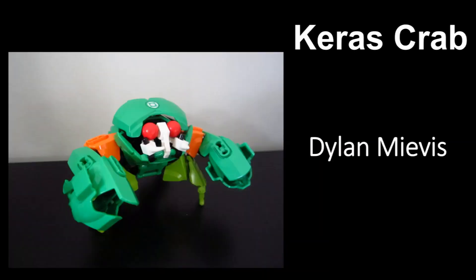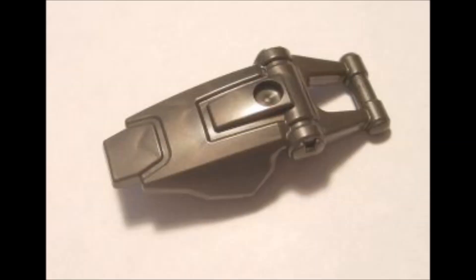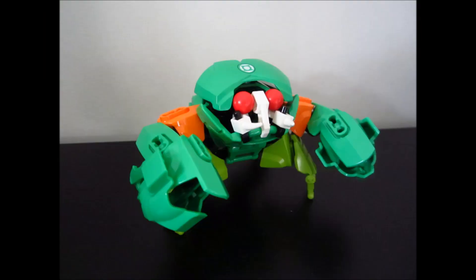The next MOC we have today is Keras Crab by Dylan Meaves. A lot of cool part usages here. He's combined the Liwa mask with the Hero Factory shell of the same colour to create a really cool and effective little crab pincer, and it looks awesome. And then you've got — I have no idea what you'd call that piece — but he's used it for the little foot of the crab, which gets the job done and looks great. There's a lot of really cool usages of Hero Factory here. Plus it's a really quick and simple build — wouldn't have taken long to make. As I've said before, it's always good to build smaller MOCs, because if you're constantly complaining that you don't have the time, why build something big? Just build something small and cute and get an awesome Rahi out of it. So go Dylan.